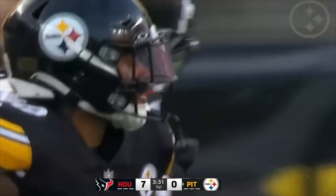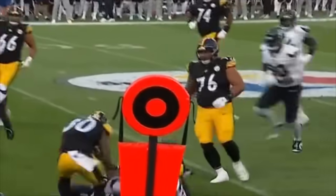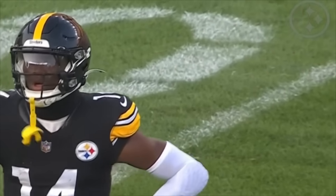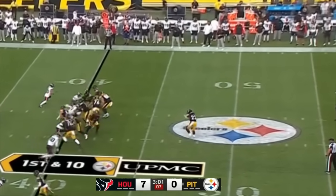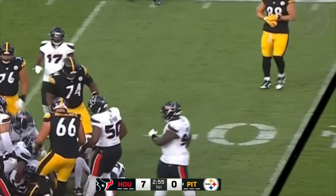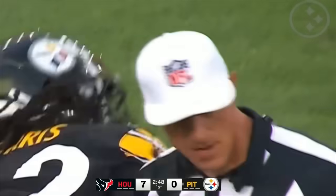Warren explodes and gets close to first down yardage. A second effort gets him there — looks like a first down for Jalen Warren. Caelan Bullock, the rookie out of USC, makes the stop. A gain of nine and a new set of downs. Big 77, Broderick Jones, is able to open up that hole. Once he gets his hands on you, there's no getting away from that — nice job by Jones. Broderick Jones is back at left tackle, and it will be interesting to see how this plays out with veteran Dan Moore.